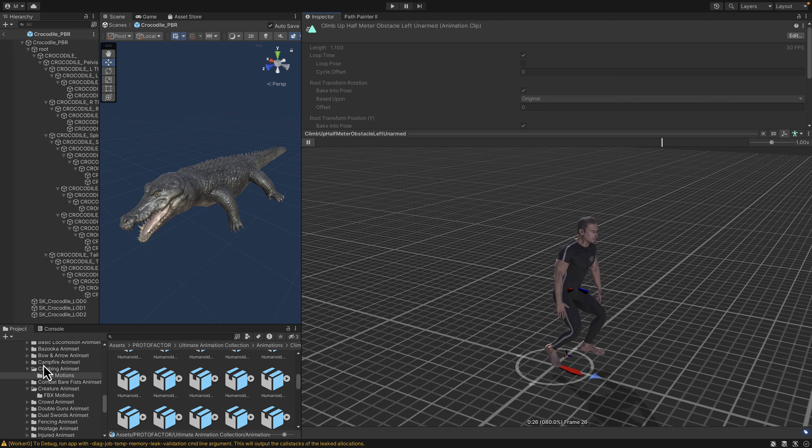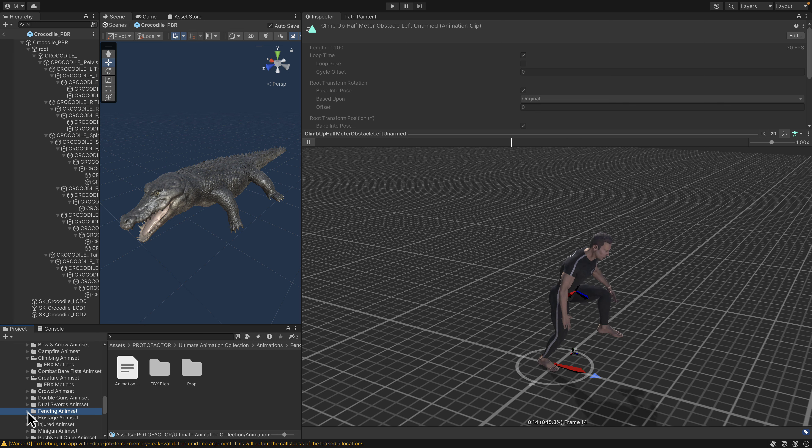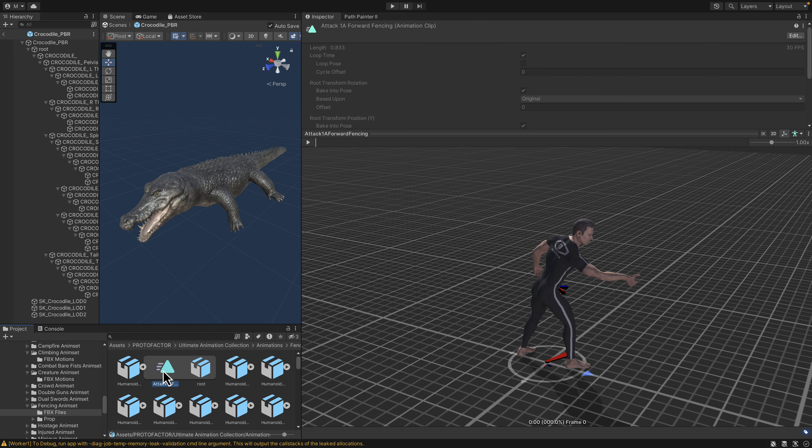Let's look at fencing. You've got a variety of animations here — if you're looking for animations to go with your characters, you're getting a ton in this pack. Here are some fencing animations: here's an attack one-handed. You've got a huge amount of animations to go along with this particular pack.